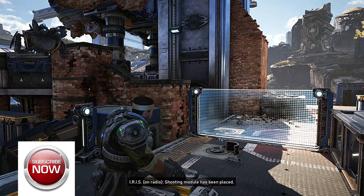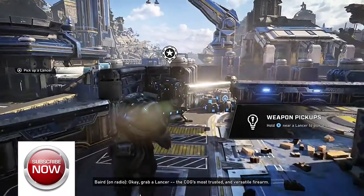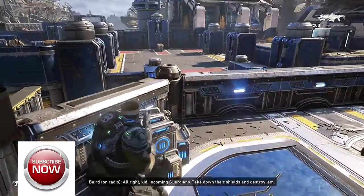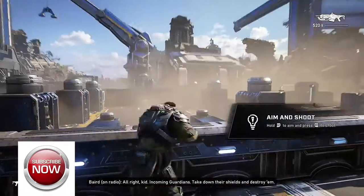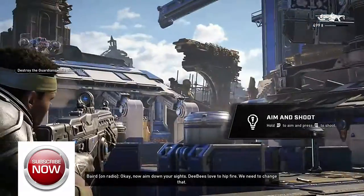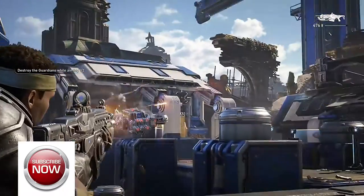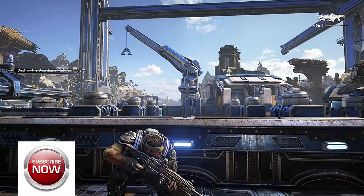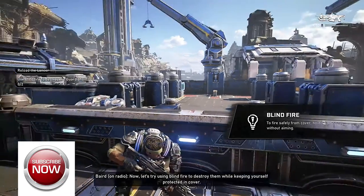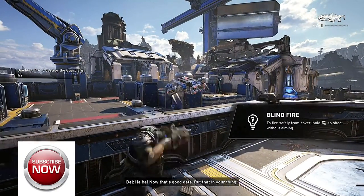Finally. Shooting module has been placed. Grab a Lancer — the COG's most trusted and versatile firearm. Man, how could you not trust something with a chainsaw bayonet? Incoming guardians — take down their shields and destroy them. Now bring down your sight. DBs love to hip fire, we need to change that. I know how to fire a gun. Now let's try using blind fire to destroy them — give yourself protection in cover. Good operation. It rains on empty fire. Put that in your tank.